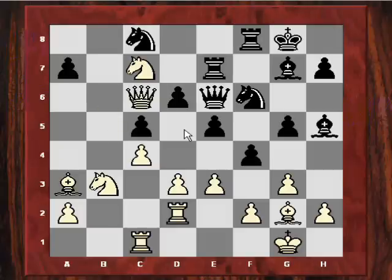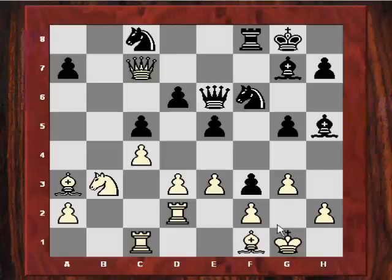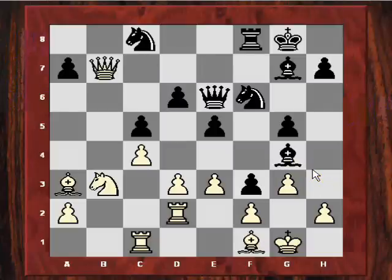Rybka recommends Qf5, but Rxc7 was played in the game. Agnos had perhaps underestimated his attacking prospects because he did get in the move F3, but it proves harmless. Bf1 is played and Black hasn't got enough time to exploit the passed F pawn. He plays Bg4, trying to exchange off the light-squared bishop and mate White, but there isn't enough time. Qb7 is an accurate move — the bishop is virtually pinned because the F3 pawn would fall if Bh3.